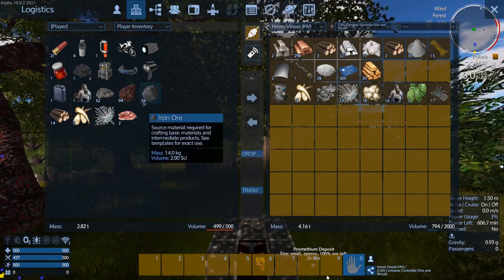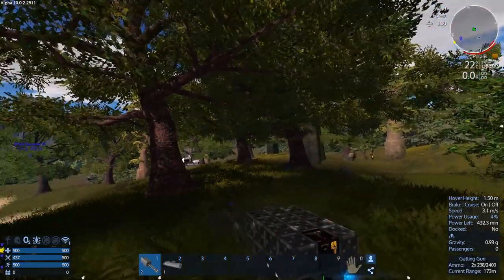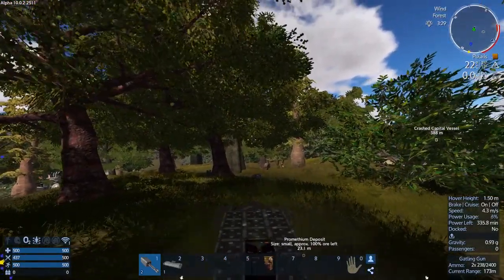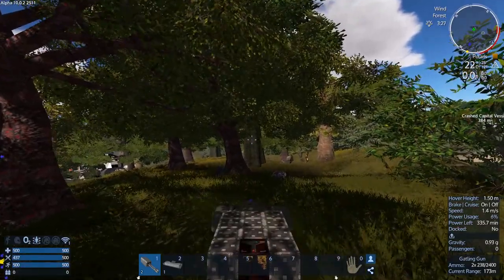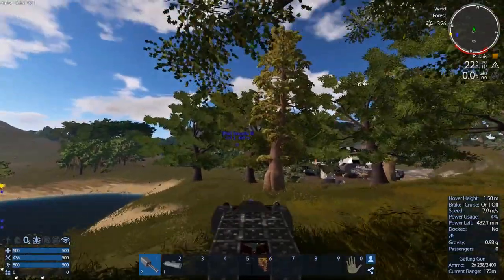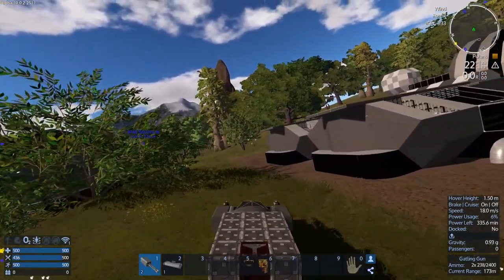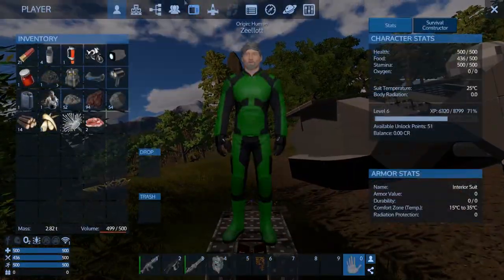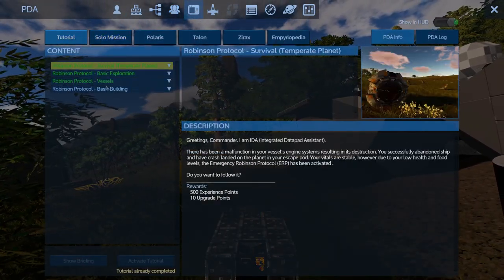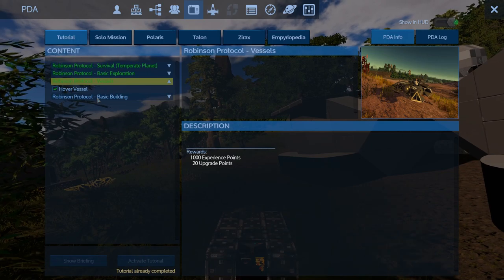I've got some iron on me, that's fine. Left a whole bunch of iron behind by the look of it. We've got spiders — I heard you. Spawning respawns, doesn't matter, I can't carry anything. I think the best thing for me right now is to redo the tutorial — basic building — because we finished off the vessel.